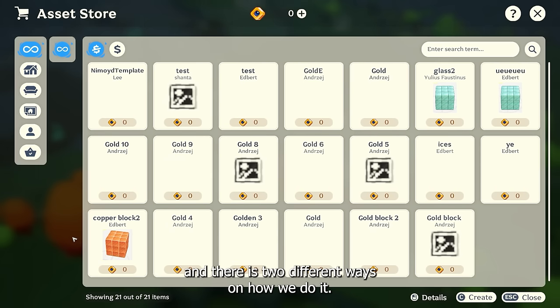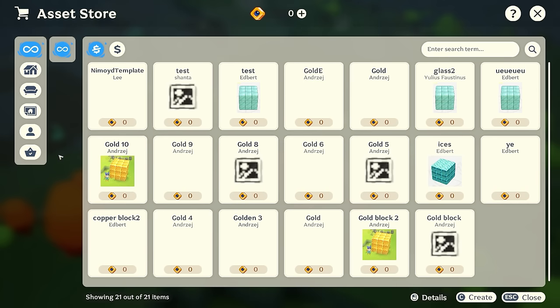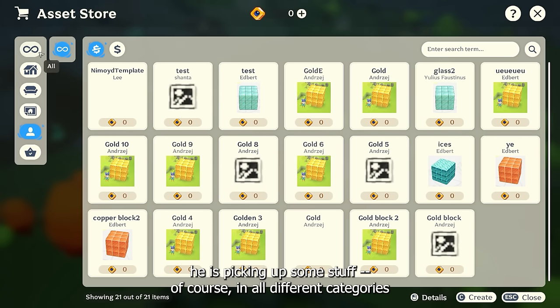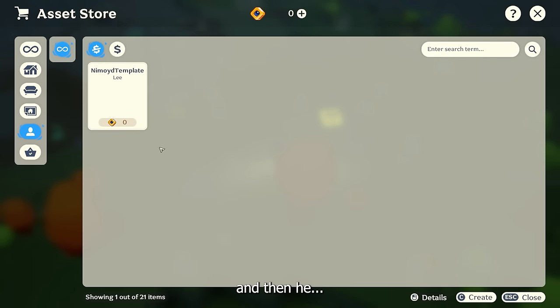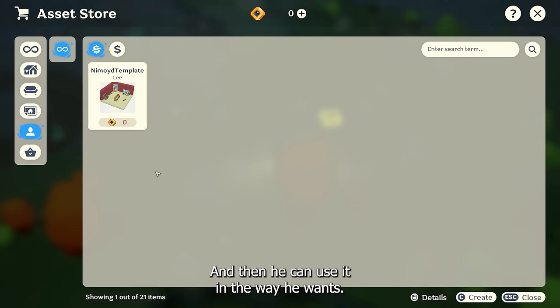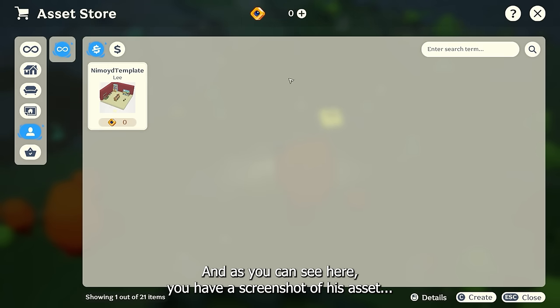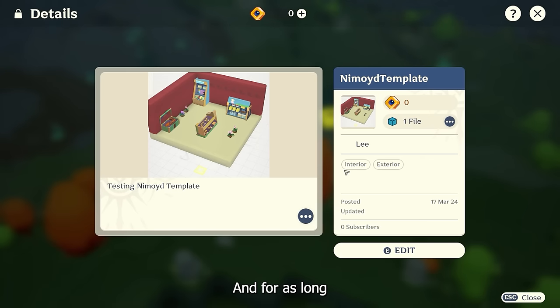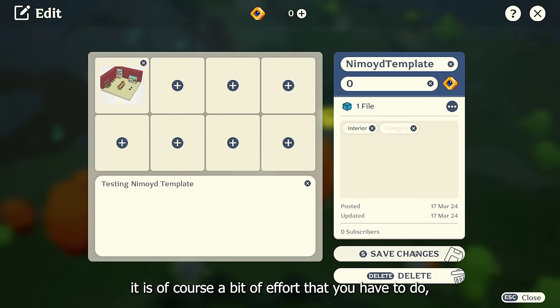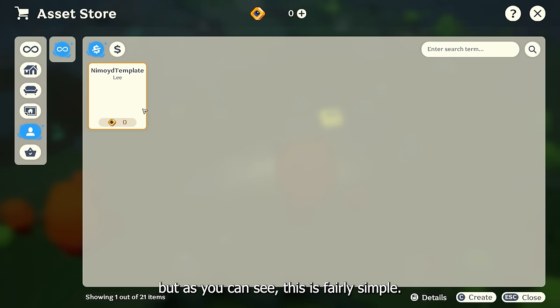There are basically two different ways we do it. The first part is picking up stuff from different categories and selecting certain assets so they become part of your own template collection, and then you can use them how you want. You have a screenshot of the asset. As long as it's your asset, you can edit it — change some pictures or whatever. It's fairly simple, no big deal.